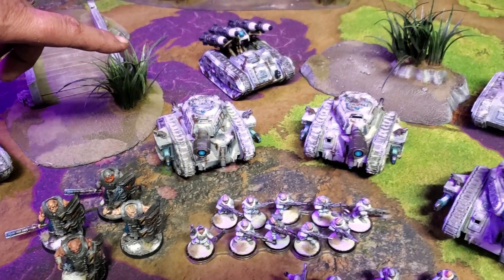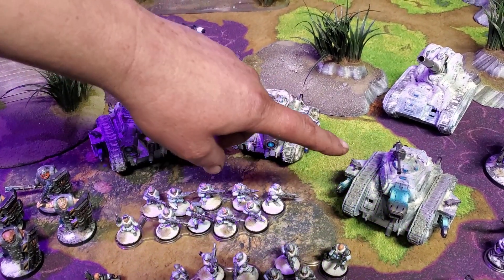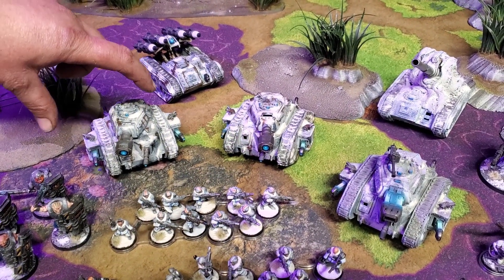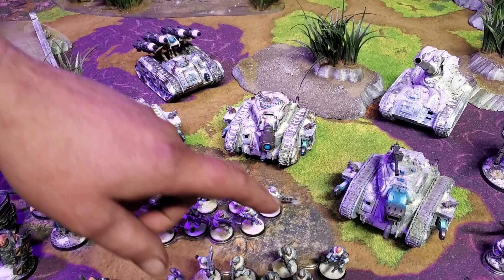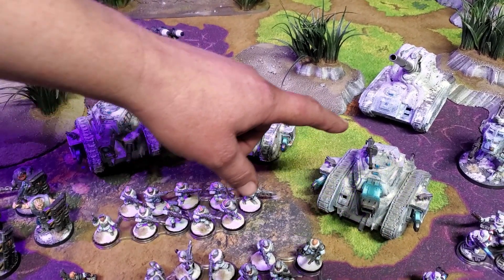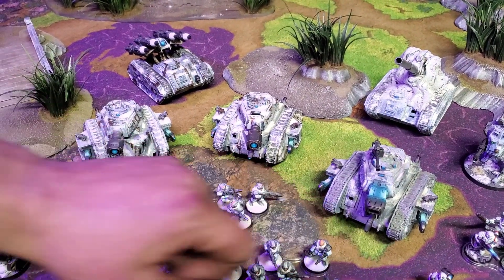Overall we have three HQs — three tank commanders. Two of them are running the Demolisher Cannons, Plasma Side Sponsons, and Lascannon Nose. The third one is going to be running the Plasma Eradicator with the Heavy Stubber, but the same Side Sponsons as Plasma and Lascannon Nose.